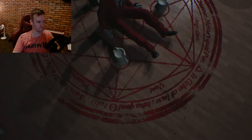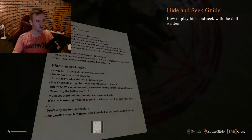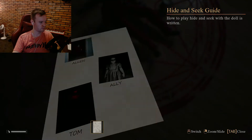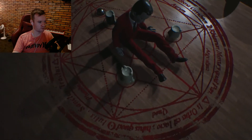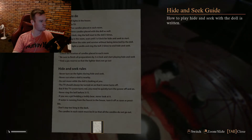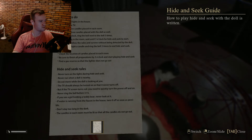So you want me to light this stuff? I'm pushing tab - where do I get the lighter? I picked up the lighter. There's the bell. Turn off all the lights in the house, turn on the TV, and then light the candles. Five candles placed in each room, and light the three candles placed with the doll as well.